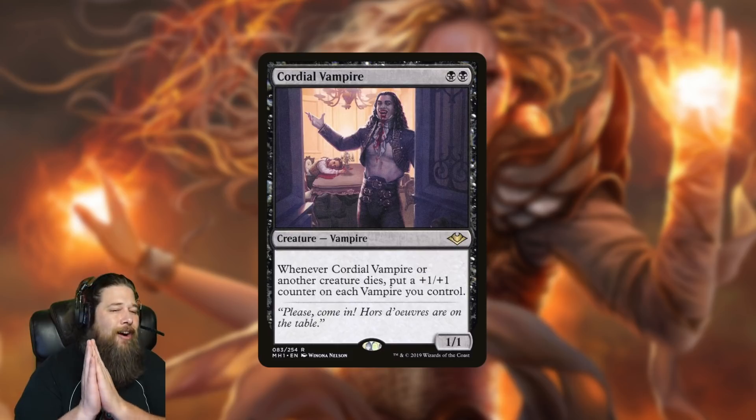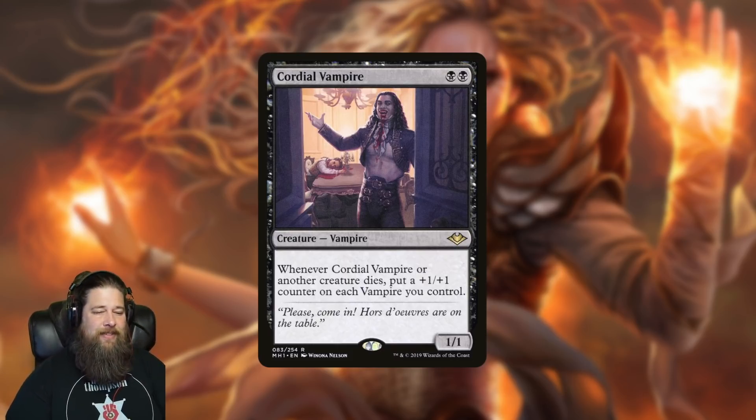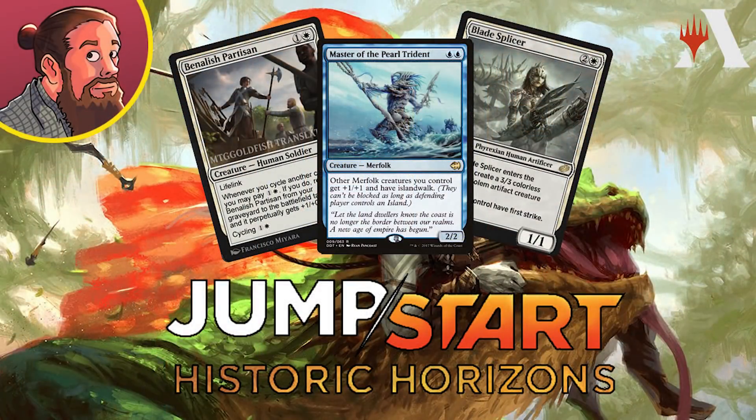That brings us to the end of our daily Jumpstart Historic Horizons spoilers for today. Let me know what you think of the reprints and new cards — now that you've seen the whole set, are you excited? Are you dreading it? What deck do you want to build first? Or do you not play historic and want to see more modern, legacy, and standard? Give me your thoughts in the comments. Tons of historic content is coming up after the set releases August 12th, including a crafting video later this week.